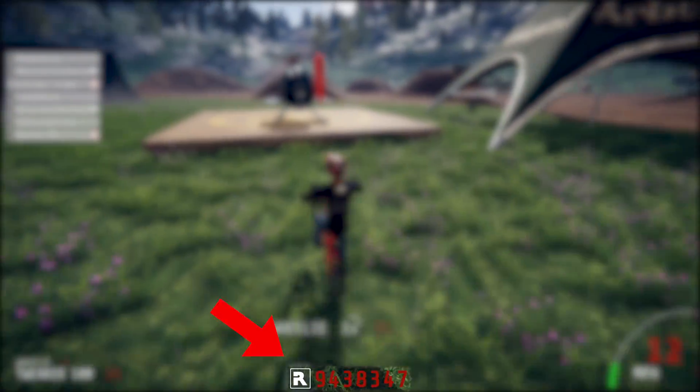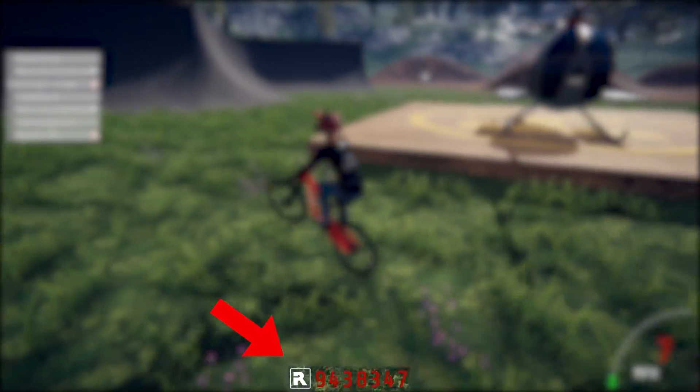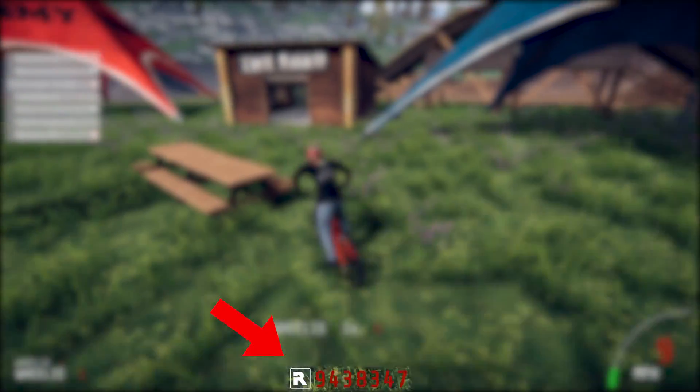Ain't No Scrub is the next one. It's a rather simple achievement but it might take you some time. You need to get 250,000 total rep. If you don't know what total rep is, it's the number shown when you're in spawn — that area with the statue in the middle and the benches and shed. The number at the bottom next to the R needs to say 250,000.